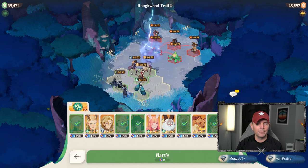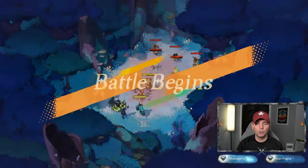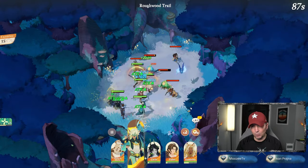There we go — so there's our five. This is going to be our off-tank with Valin, and of course we have our artifact. Let's go ahead and battle. We came in and it was incredibly difficult — we just got wrecked.